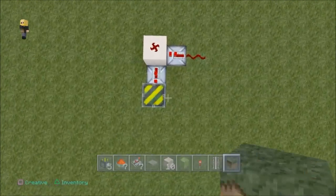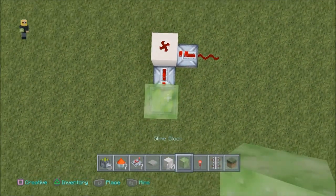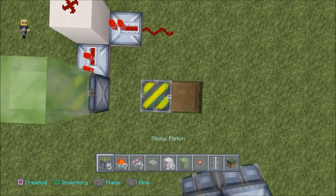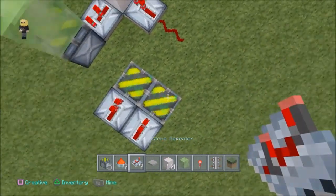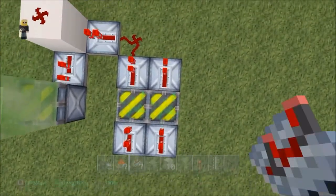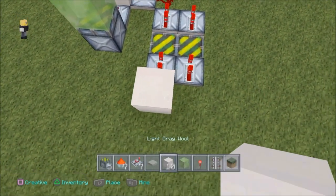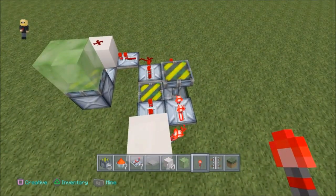Let's see what else we need to do. Come around the front where the piston is and put your slime block right here. Count one block away and break two blocks in. This is where you're going to need two sticky pistons facing up. Put two repeaters facing into those, and another two facing the same direction. Put all those on two ticks. So let's connect this up by putting a block of choice here with a torch on the side.